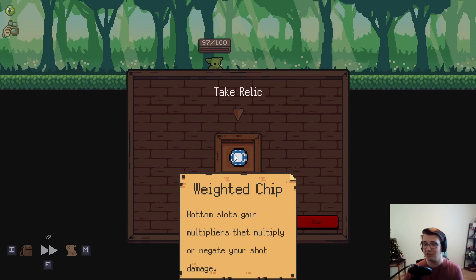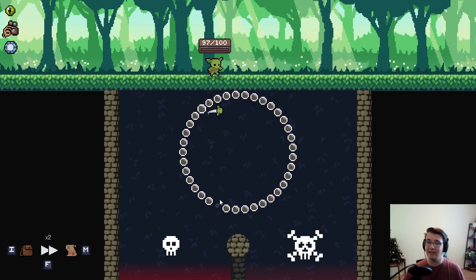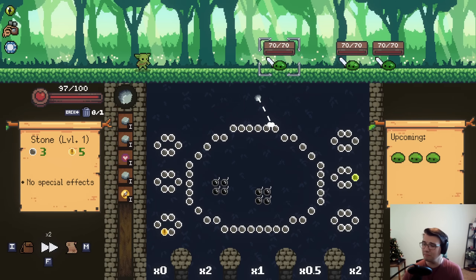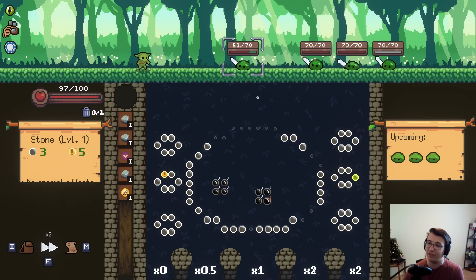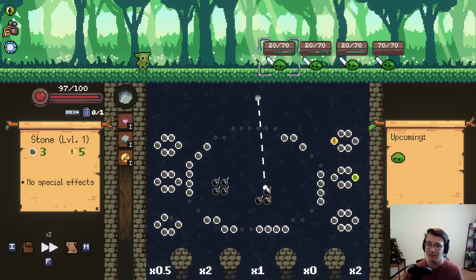Bottom slots gain multipliers that multiply or negate your shot damage. This is basically just complete randomness, the relic. It takes so much control out of the player and puts it into fate. So there are these little multipliers that show up on the bottom. It actually has been buffed a little bit. But whatever pit your orb falls down, the damage gets multiplied by the amount shown. Sometimes it's really good, like times two. Sometimes it's bad, like it halves your damage. Sometimes it's really bad where it takes away all of your damage, making the shot a complete waste. But to compensate, they added times twos, so it's totally okay, right? Wrong.